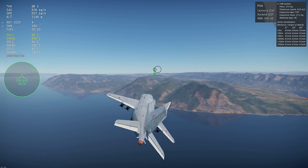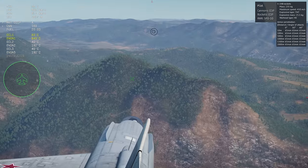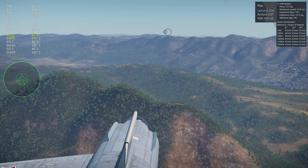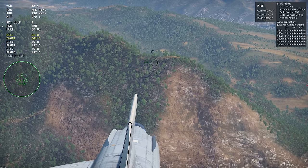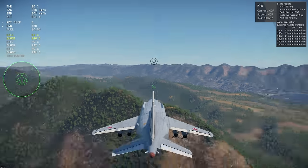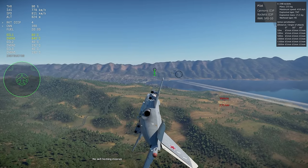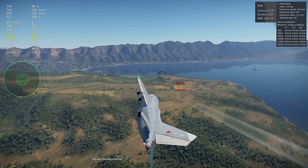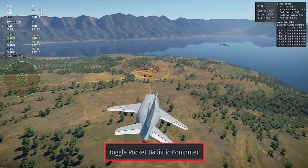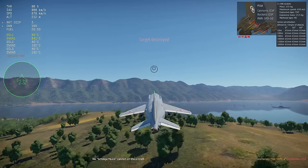Next up is the CCIP for unguided rockets. Similar to guns, activating the CCIP turns the crosshair into a little X that calculates the impact point, accounting for speed, distance, and the general ballistics properties of your rocket. It's not perfectly accurate, but it's far more useful than the default aiming reticle. The CCIP is usually good enough to hit targets within about one and a half kilometers or so. You turn it on by using your keybind for toggle rocket ballistics computer, then maneuver the X over your target and fire. Here's an example from live gameplay.